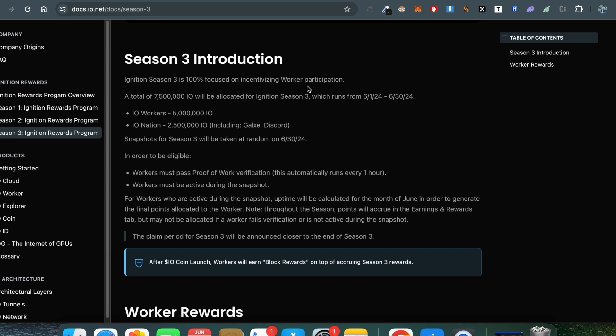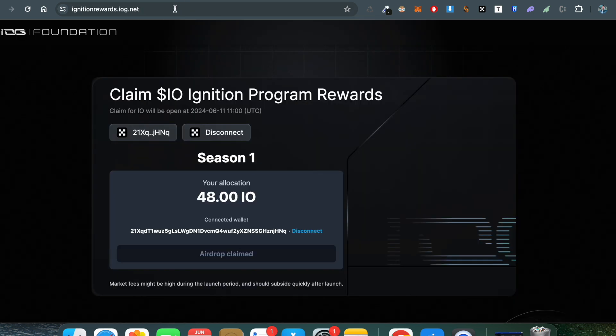They are running Season 3 for the airdrop, so if you are new here just watch this video because I will explain each step — how to farm the token, how to run the node, and how to claim your tokens. If you are an existing user and were running the node in the past, you can claim your token by going to the website ignitionrewards.io.net.